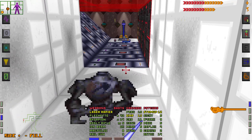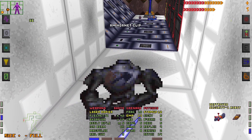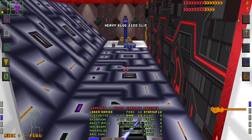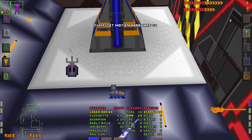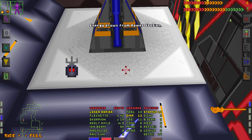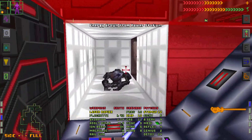This is not the checkpoint station, but we can recharge the energy bar, which is very nice. And there is also another jet motion — V3. This one should be more energy efficient.